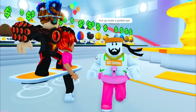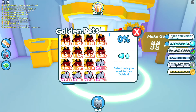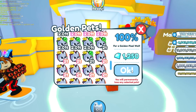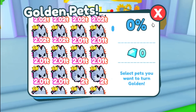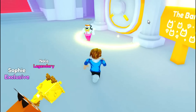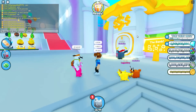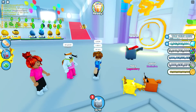First, go make a golden pet. Preston said to make a golden pet, then we'll get a tie-dye. What can I make golden though? Pixel wolves - I have a whole bunch of pixel wolves. First one of the day. Preston, we got a golden pixel wolf! What do we do now? How else do we get the tie-dye pets?